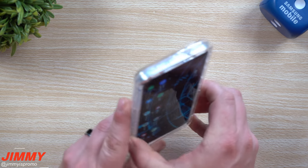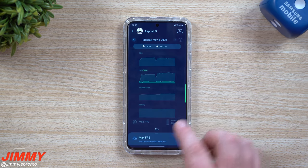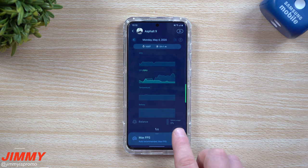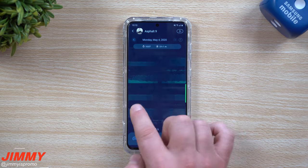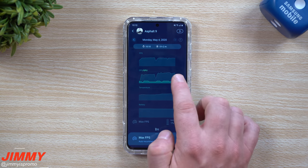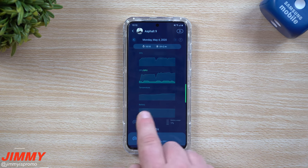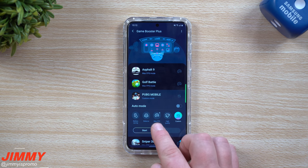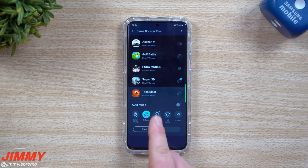Looking at the statistics now — with max frames per second you can see the FPS is actually quite high, CPU is pretty high, and the GPU is sitting up there too. When we flip back and compare: on balanced, frames per second is not as high; on max FPS, it's pretty high. You might not need custom or auto — max frames per second is likely the best choice for most games. For simpler or casual games, balanced is still a solid option.